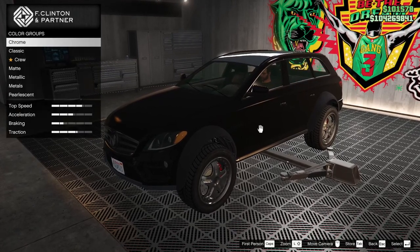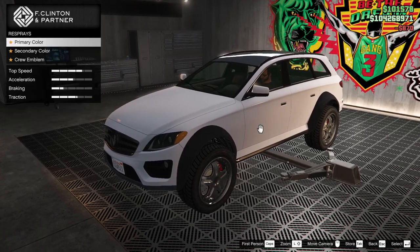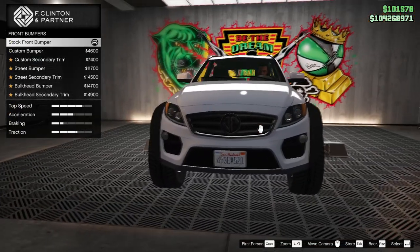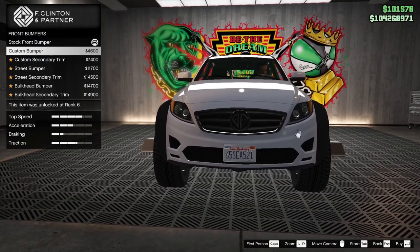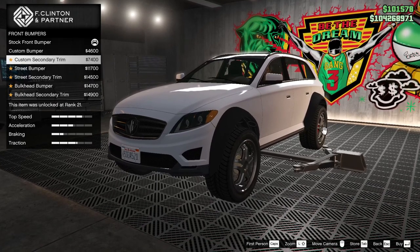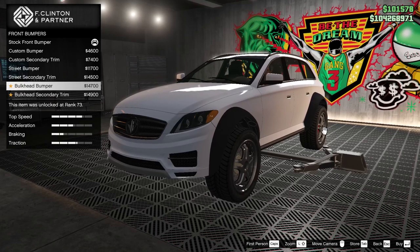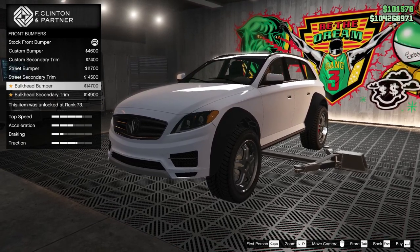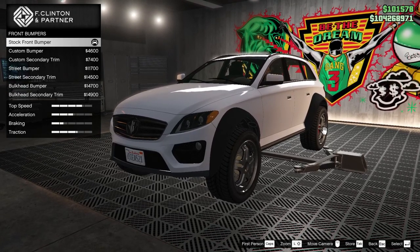Let's respray it something where you can see what's going on — primary color, classic frost white. So we can see the body lines. Bumpers: custom, okay, so that gets rid of the fog lamps which may or may not work. Custom street bumper. Bulkhead bumper — is that like Bulkhead from the Transformers? Bulkhead secondary trim.